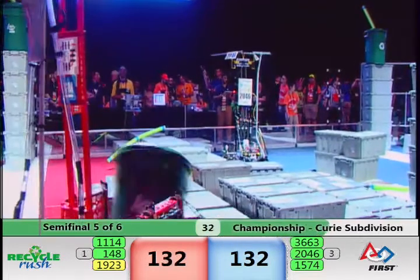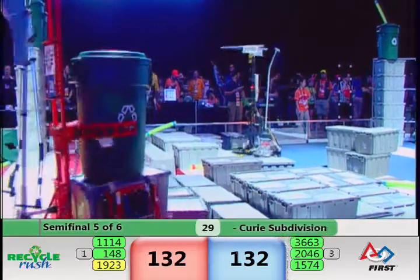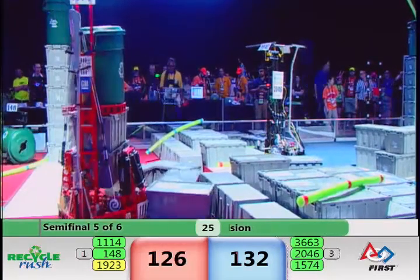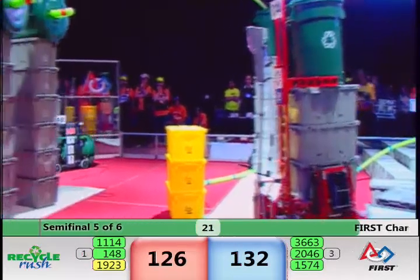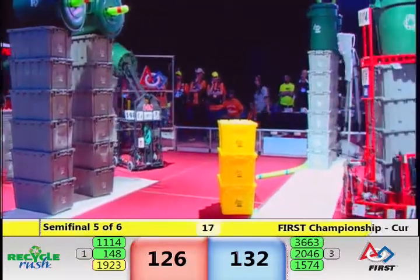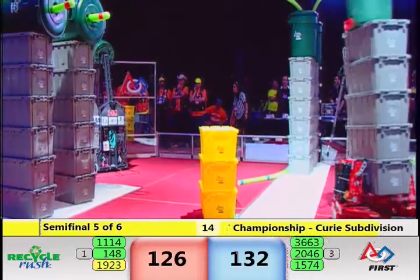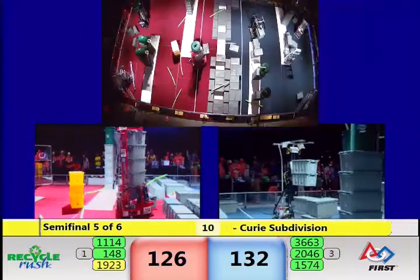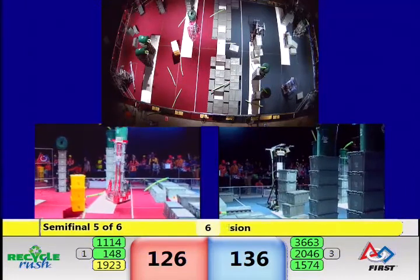The Israeli team has played brilliantly. And now there's a flag tossed against the Red Alliance. Referee on the far side of the field was looking at the tote door — could be a problem for them. In a previous match it was team 1923 that had picked up that yellow card.